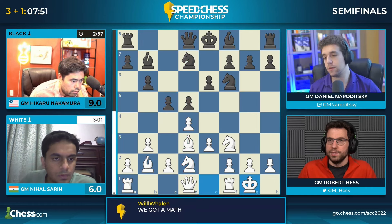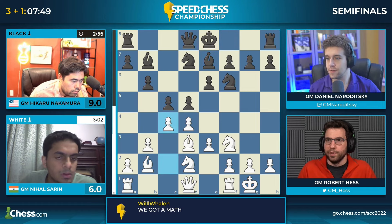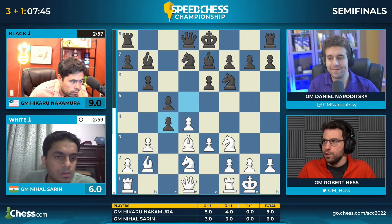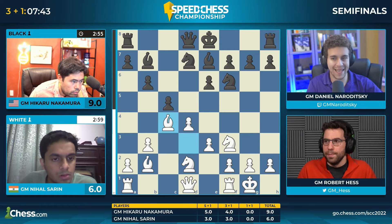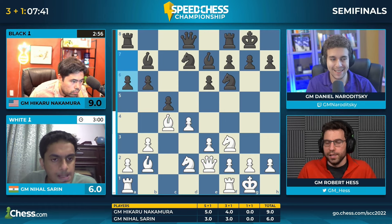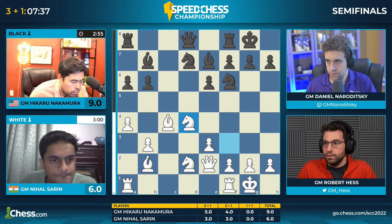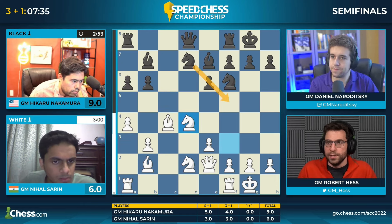Big, big games coming up. I'm laughing because Nihil is white and he became the b3 cowboy first, so he's just saying 'come on Hikaru, I know you love this opening but I'm gonna get to it.' And somewhere Adibon is smiling at his compatriot's play. But I actually think black is perfectly fine in this position.